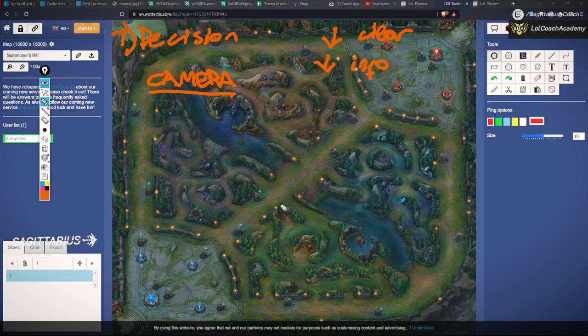A low elo jungler will clear the whole top side, come bot, clear those camps, then stand in the river bush with the camera locked on himself. When he's there, the camera finally sees the bot lane. He notices the gank is not possible — maybe bot lane is full HP — then goes back and clears. Why is this so bad? Because he could have just kept clearing and moved the camera while doing his red or krugs. He could have moved the camera at the same time, and wouldn't have lost all that time by walking to the bush.